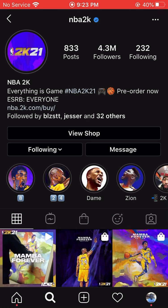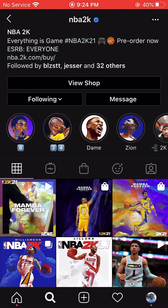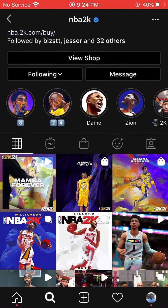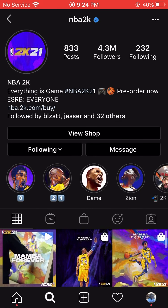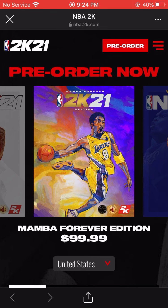It's available for pre-order right now, looking lit. It's very popular, it's popping. We got the Mamba Forever Edition featuring Kobe, and we have Zion and Damian Lillard on the standard next gen and current gen. So what you want to do is click the link in the bio — pre-order now, all that stuff.